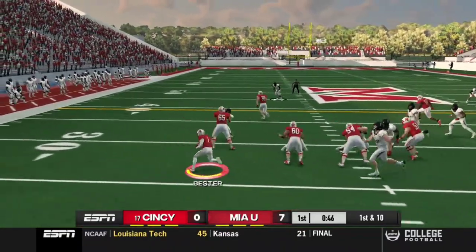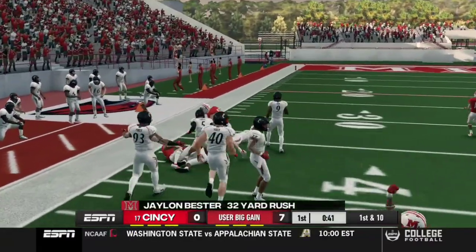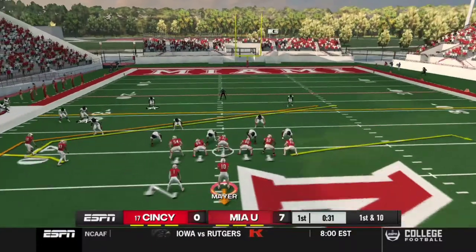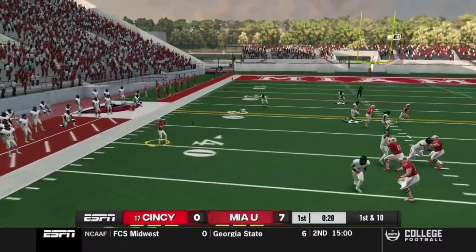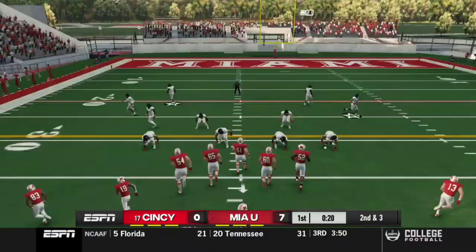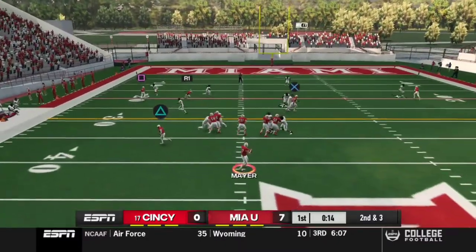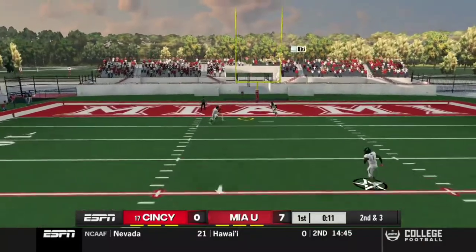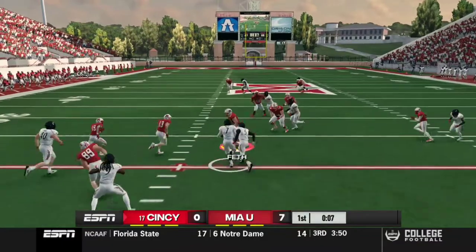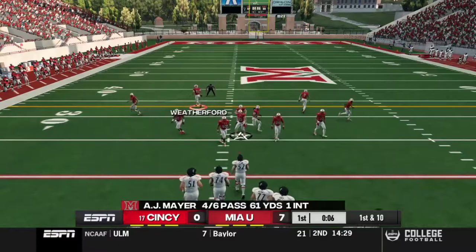First and ten — we switch the play to the left side, smart decision. Besters picks up 32 on the play. Walker picks up another catch for seven. This is a rebuild — we're not gonna win a national championship in three to five years. We're gonna start putting together a good recruiting class. We got two defenders: Greedy and Brian step in front of the receiver.